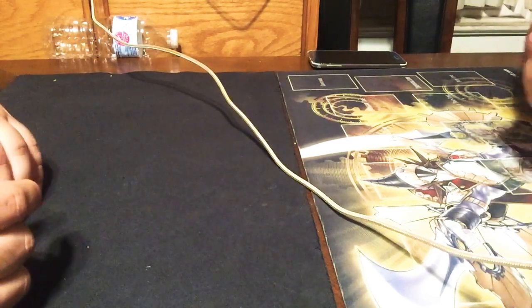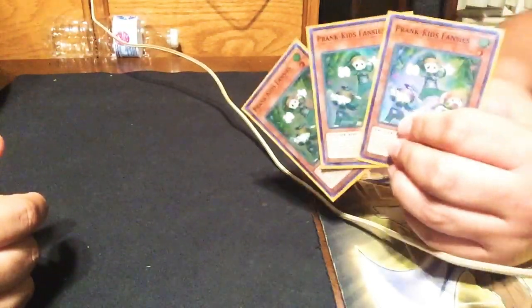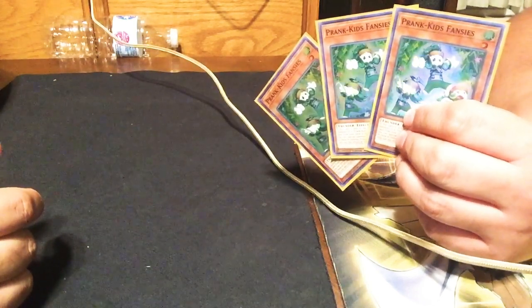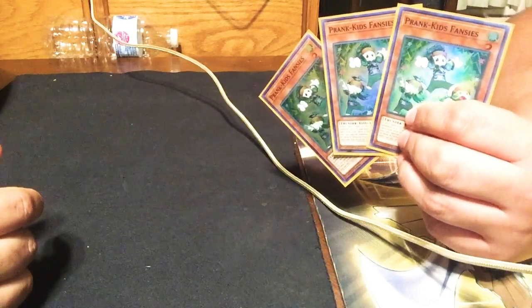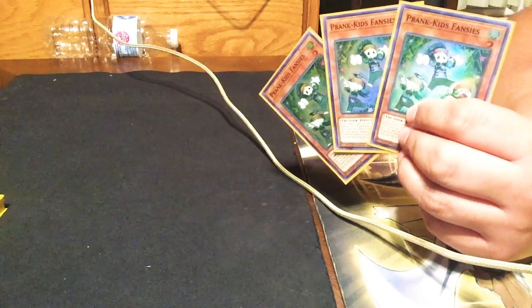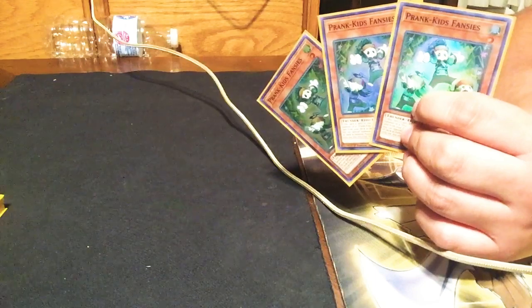The first Prank Kid we're gonna talk about — go ahead and hold them up, Dribbles — is Prank Kid Fanzies. I also call him Prank Kid Broccoli because he looks like a broccoli. Basically what he does is when he's used for a link or fusion material, you can send one from the deck to the graveyard.